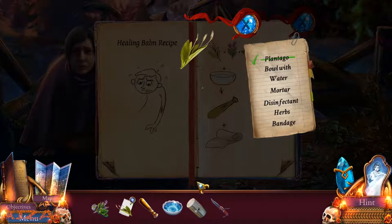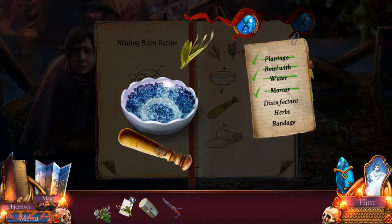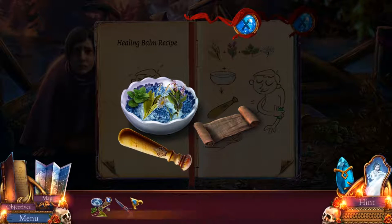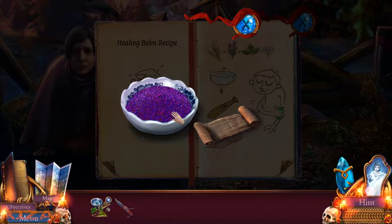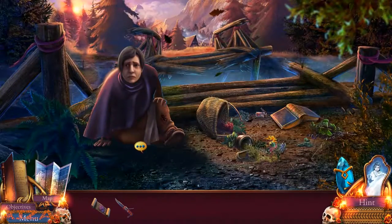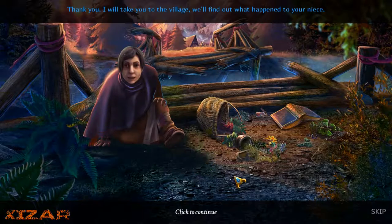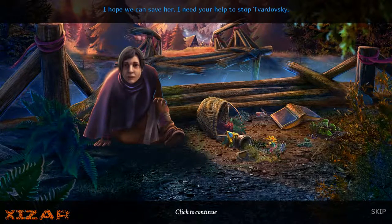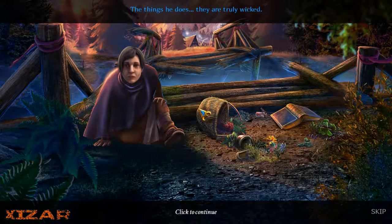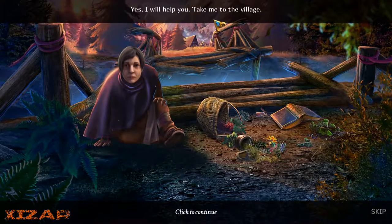Oh, so you just click on this stuff. Bowl with water, mortar... Disinfectant. Thank you. I will take you to the village. We'll find out what happened to your niece. Well, that was a bad interaction thing. I need your help to stop Tvardovsky. The things he does are truly wicked. Will you help me? Yes, I will help you. I don't get a choice?